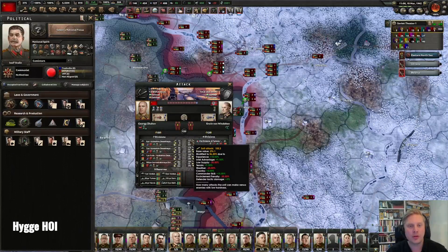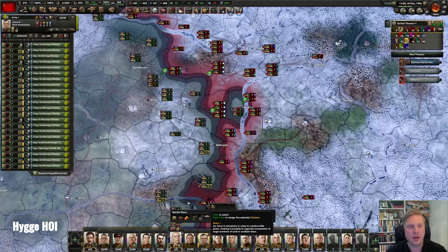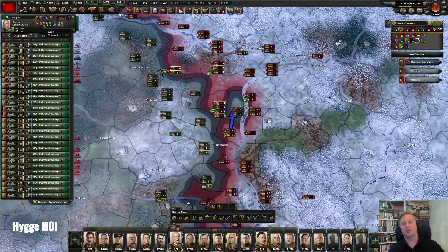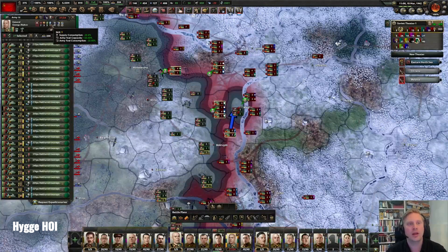Another huge part are the generals. All generals and field marshals have stats — everyone commanded by this field marshal gets 7.5% more attack, and for each general you choose you get even more. So having a good field marshal and a good general gives huge bonuses. It's not just the attack value — look at this supply consumption: minus 22.5%. Supply is really important, so you can mass units and give your opponent the hardest punch possible.